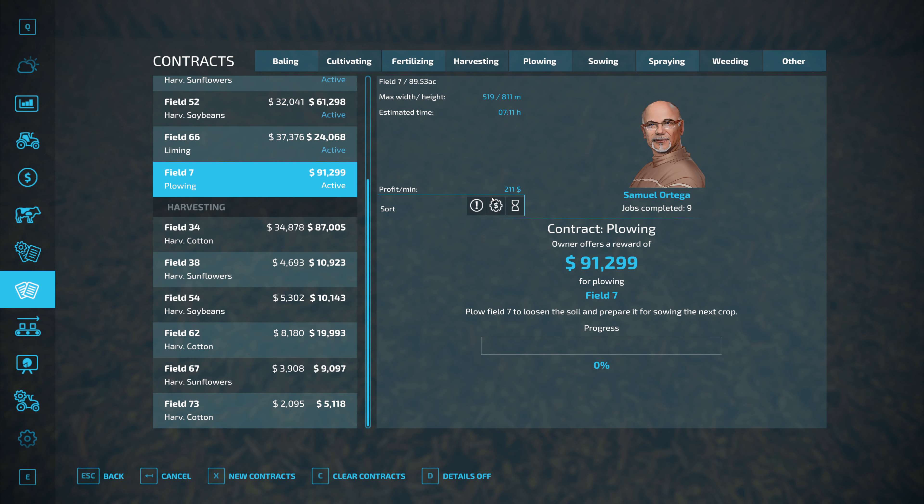We could look at getting a larger Fendt to pull it — maybe a 1151, or we could go with the right color green I suppose. Looking at the 9RT series, the 900 series... I'm sure we probably need something in the four-wheel-drive size, like the 9RT, 9R, or 9RX series. Sticking with Fendt, the 1167 would probably be our best choice.